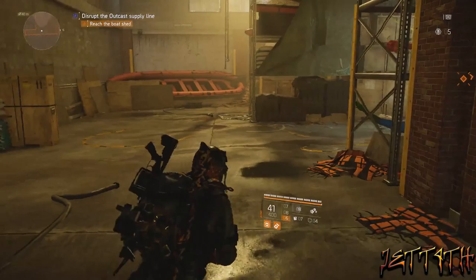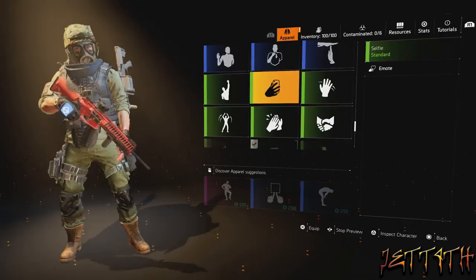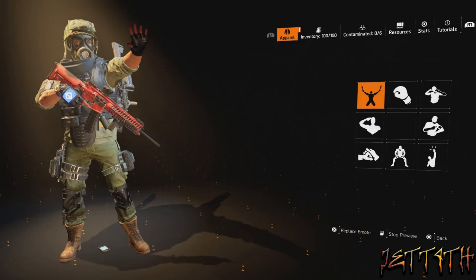Come all the way to this back left corner where it says 'Smile, wave, you're on camera.' Put on your wave emote, which I did not have equipped, and then wave at the camera.